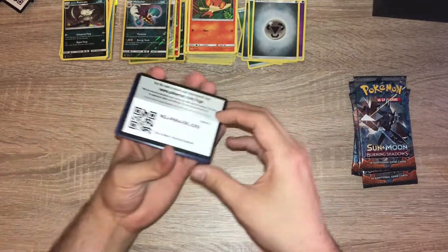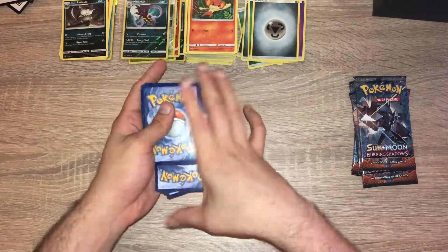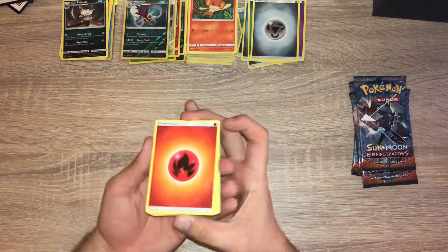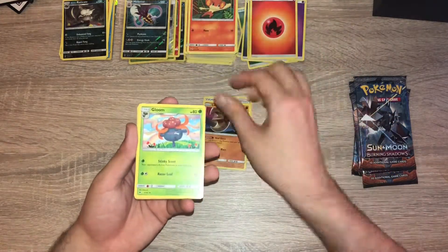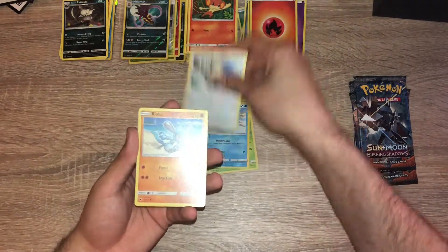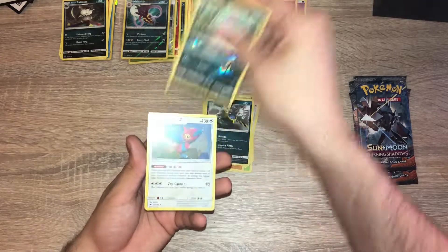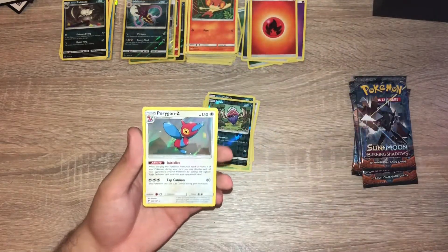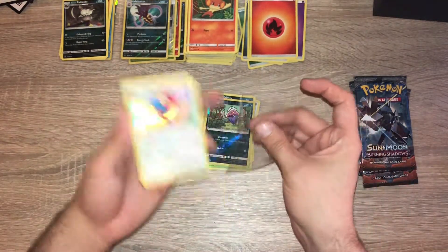Box two, pack four: fire energy, Wick, Lunatone, Gloom, Wimpod, Vulpix, Meow, Brionne, Grimer, Raisin, and a hollow Porygon-Z — yeah I really call that a Horygon — a holo Porygon-Z.